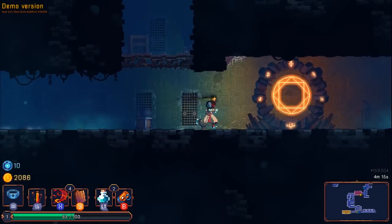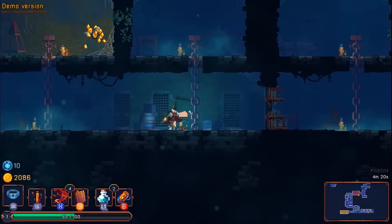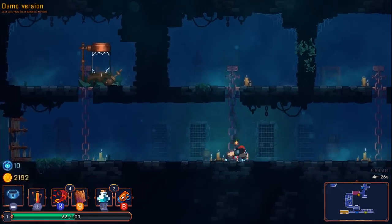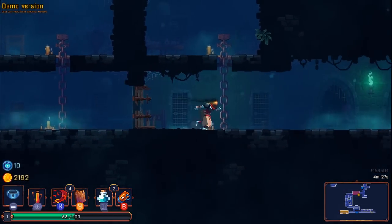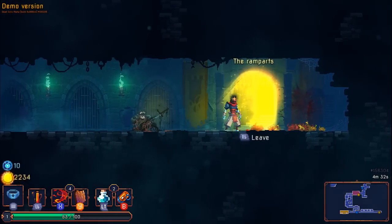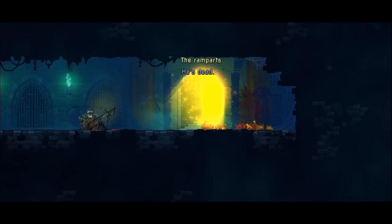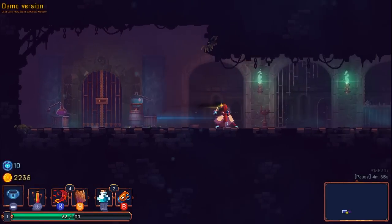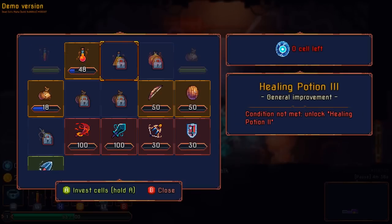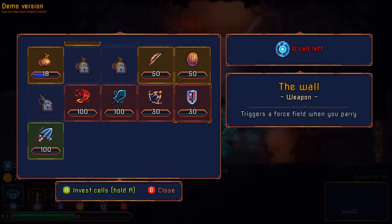I want enemies to kill their friends — it'd be nice if you could parry a bomb back. Let's actually grab the gold here. If I could parry a bomb back at an enemy it would blow up on their friends — that'd be nice. The wall triggers a force field when you parry.